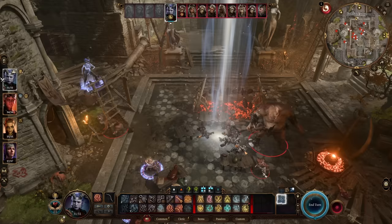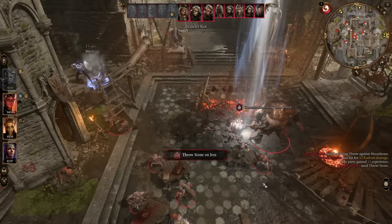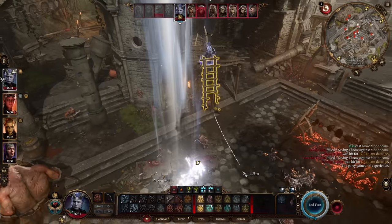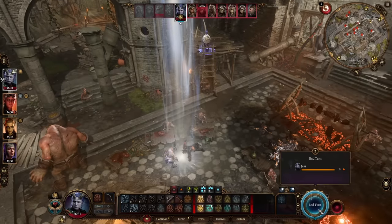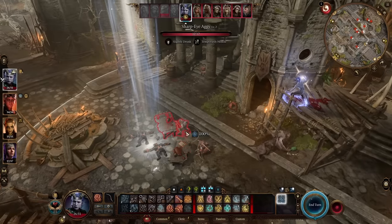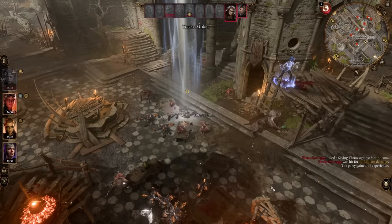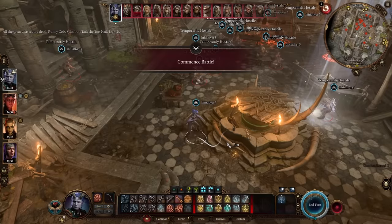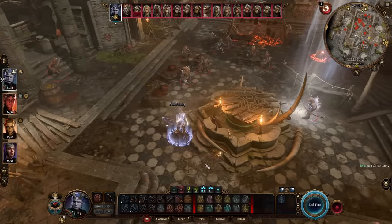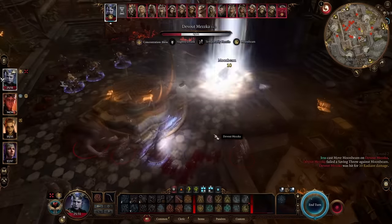For some reason, Moonbeam doesn't count as damage coming from you — it's coming from the moon — to the point where it won't even proc things that should proc when you do radiant damage. For example, anything that puts Radiating Orb on something and requires you to do radiant damage for that to happen, Moonbeam just doesn't do the thing. That means it also does not break Sanctuary. So the setup is pretty simple: you get into combat, you cast Moonbeam, then you cast Sanctuary on yourself, and you will never break Sanctuary.